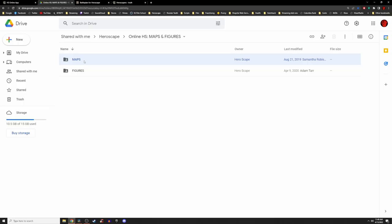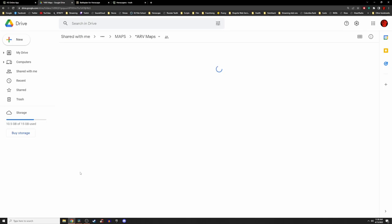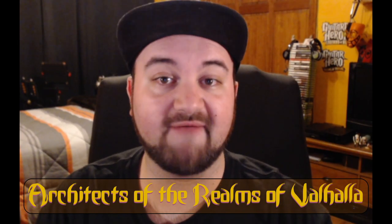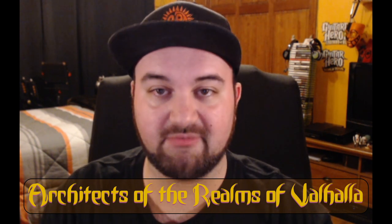Using the Google Doc link in the description below, we are able to access the maps and figures. In order to create a brand new match, we are going to need a map. Once we click on maps, you will see a long list of folders. For today's example, I will head over to the folder ARV Maps. These are a list of competitive maps from the Architects Realms of Valhalla group on heroescapers.com, and are also great beginner maps to play on.